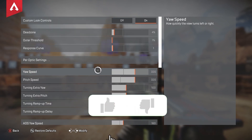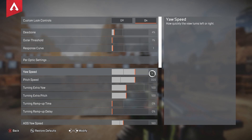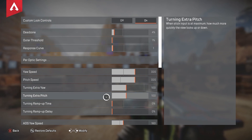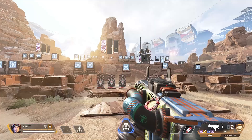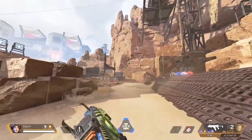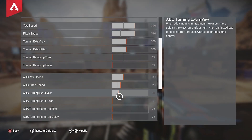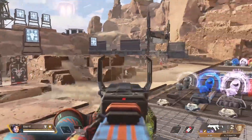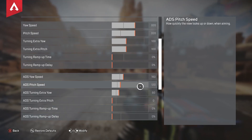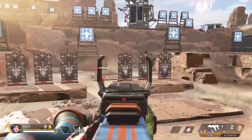My hipfire sense: yaw speed and pitch speed, I have these equal on 320. Then my extra yaw and extra pitch — this is the extra sensitivity added when I push all the way to the right, left, up, or down on my thumbstick. Yaw is horizontal, pitch is vertical. I have them both on 100. For most players, I recommend having your extra pitch on 0. The only reason I have it on 100 is because I play a lot of Horizon — I need to quickly look down and throw my tactical ability. Having it on 50 for extra yaw also makes it feel like there's more sticky aim assist when I have it on.